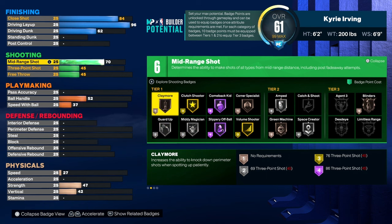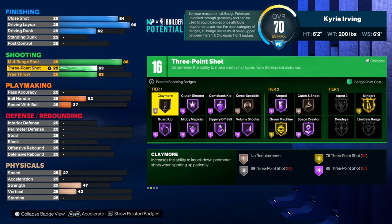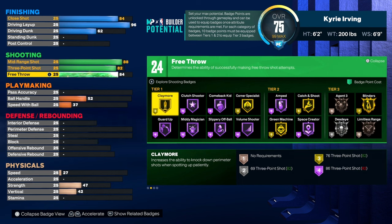He's one of the best mid-range shooters in the league, so we're gonna have an 88 mid-range. We're gonna have an 82 three-pointer and an 86 free throw. The free throw you can really play around with — I'm just gonna leave it at 80 for now — and you got 24 shooting badges.